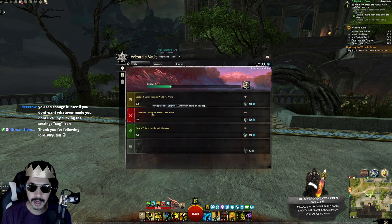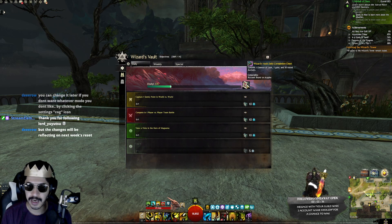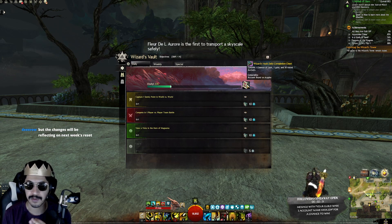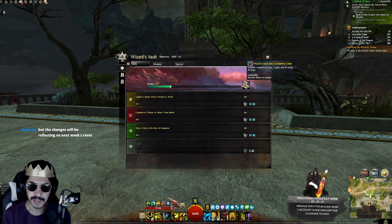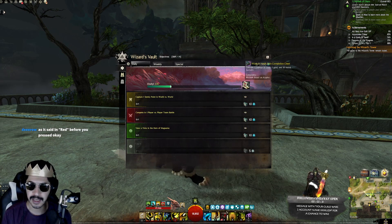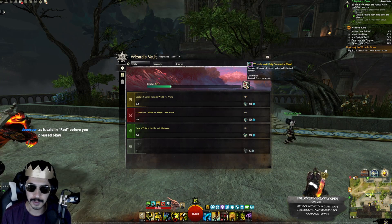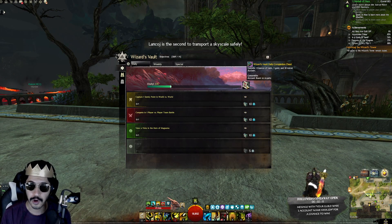Viewing a vista in the Horn of Maguma gives another one, and completing one PvP battle gives another. If you finish all four daily objectives, you get a Wizard's Vault Daily Completion Chest. Right now that contains one Essence of Luck, one gold, and 30 Astral Acclaim. That's the daily completion reward — though it may change every day.